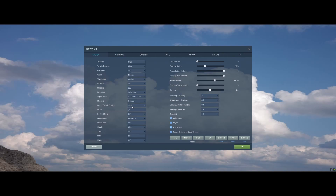MSAA I set to 4x. Depth of field is off. I like the lens effect for dirt and flare — there's something about that to me. Motion blur I keep off, and in VR it seems like a waste. Clouds I keep at ultra — who doesn't want beautiful clouds?